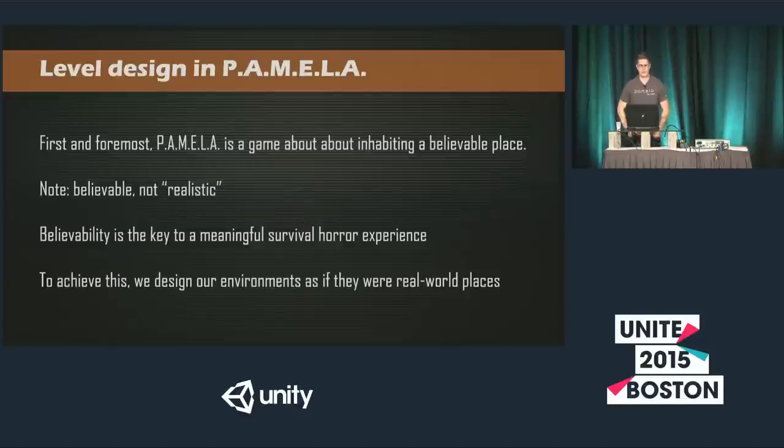Our level design. First and foremost, Pamela is a game about inhabiting a believable space. As a survival horror game, that's probably the most important thing — that you can place yourself in this environment, you can lose yourself and become immersed in it. Note I'm saying believable, not necessarily realistic. I think realism gets thrown around as a synonym with 'better,' and I think it's more complicated than that. At the end of the day, believability means it doesn't necessarily look like real life, but it looks like something that is cohesive and never breaks immersion once you're playing it.